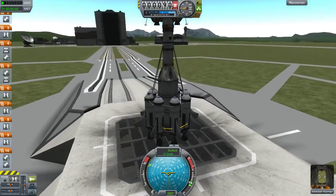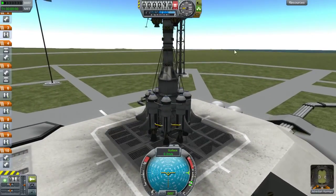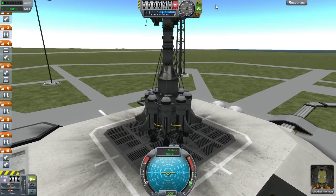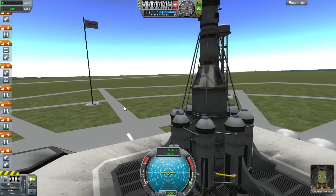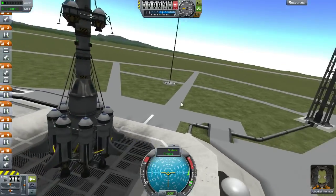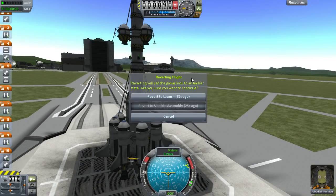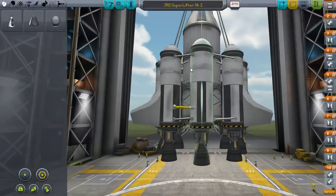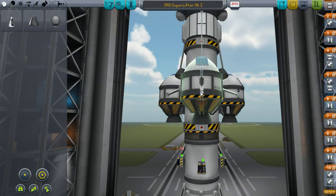Those landing legs do not reach the engine ports - or they do, but just barely. That's not good. We might have to use the other lander legs, but they're so heavy - by comparison. Let me see if I can lower these lander legs a little bit. We don't need much. We could probably just straight up land it on the engine ports, because it's got three of them in a line there.